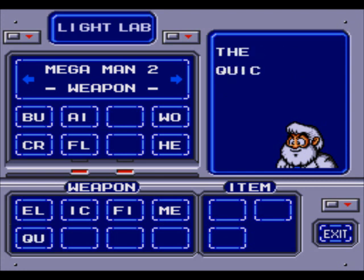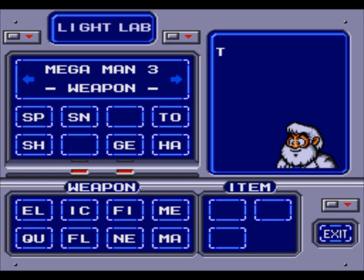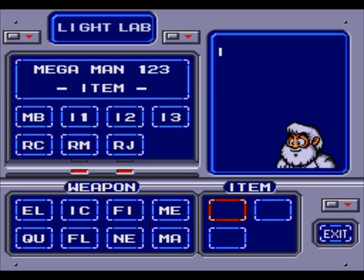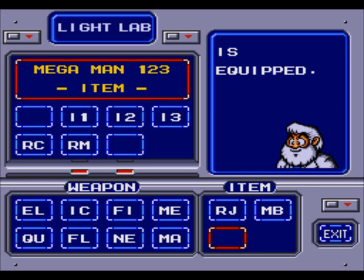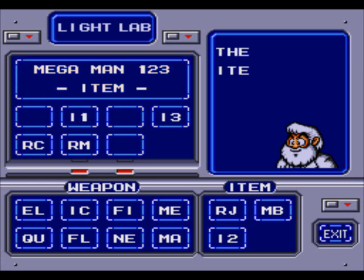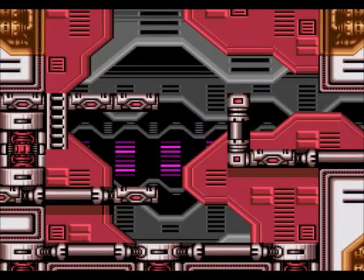I'll get the Quick Boomerang - that's my personal favorite for Mega Man 2, but I also love the Metal Blades. We'll get the Time Stopper, that's always useful. Now we'll move on to the Mega Man 3 weapon menu. I'm going to get Needle Cannon from there. And last but not least, the Magnet Missile, I guess. For the support items, I'm going to grab the Rush Jet and the Magnet Beam, and the Item 2 rocket. Good luck, Mega Man! And off we go to Wily Tower Stage 1.